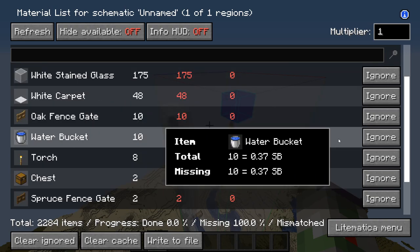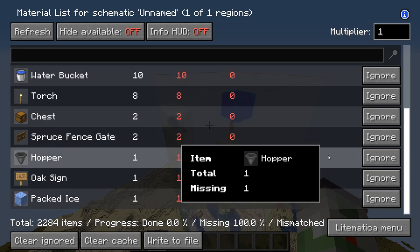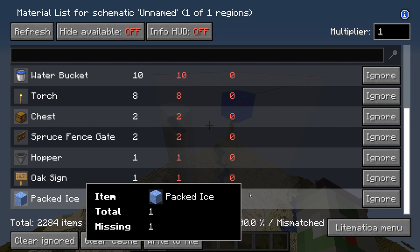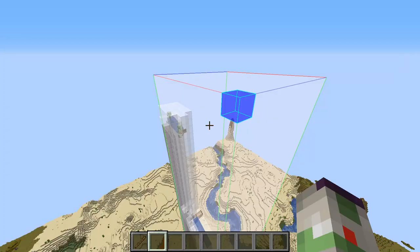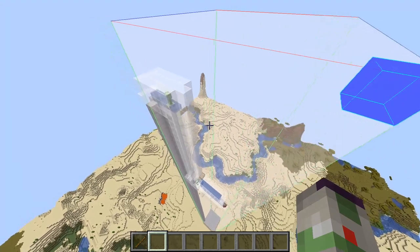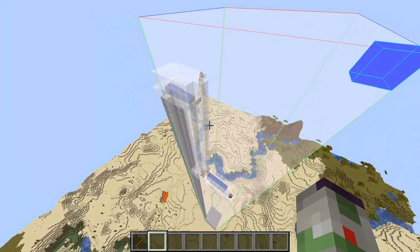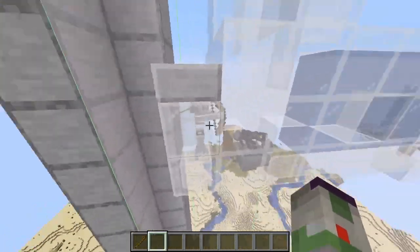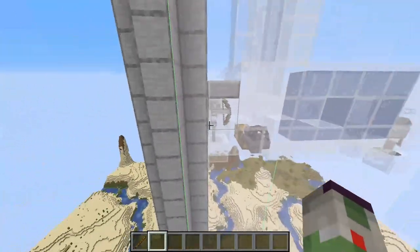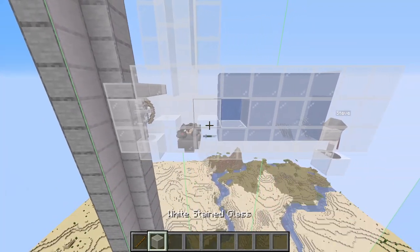Besides the materials list, you will also need three cats - any type of cat works. I recommend finding two in a village and breeding them, or finding three and taming them and bringing them over to this farm. You'll also need to get a skeleton up here, but those should just spawn around in the world around you. So without further ado, let's hop right into the tutorial.